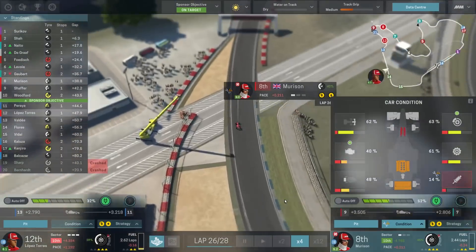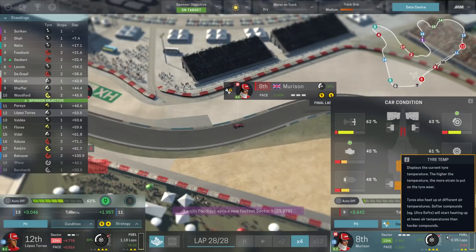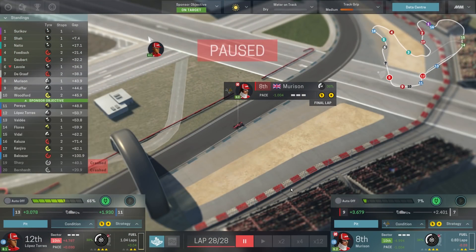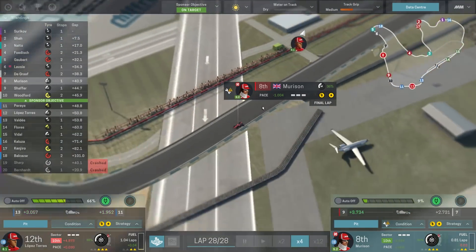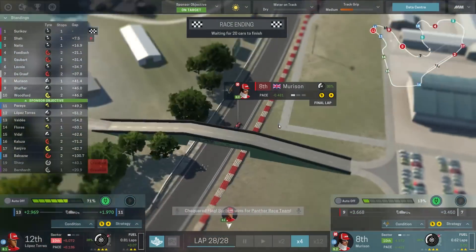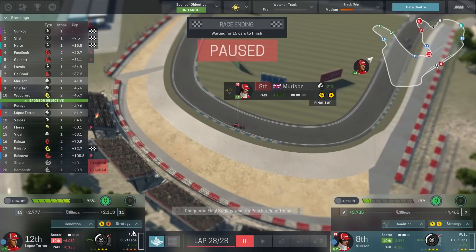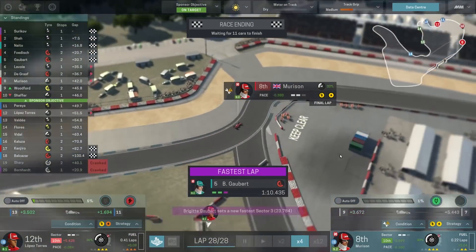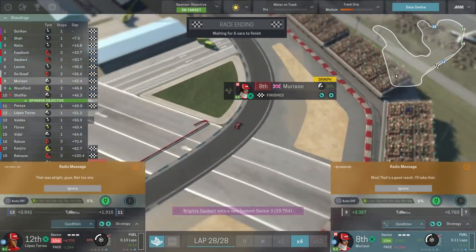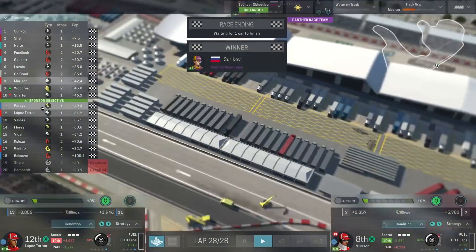Now the suspension is really bad — still 2 more laps to go. On the final lap — fuel should be just enough, barely. Final lap in 8th place, that's 4 points — come on, pull through. Across the line — yes! We made it in 8th! That car wouldn't have lasted another lap I believe.